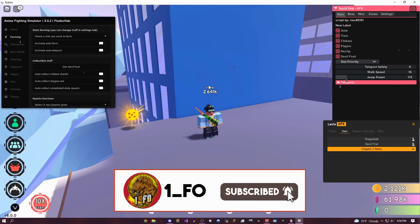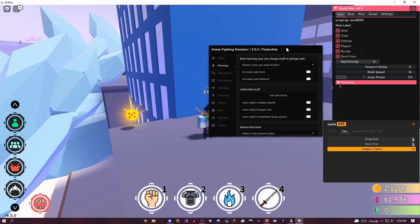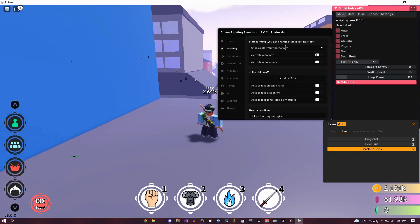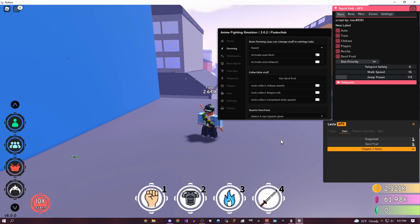Starting off, I'm going to come over here to my favorite GUI, which is called Fludax Hub, and this is probably going to be in the first link down in the description if you're looking for it. I'm going to start on the auto-farming tab — it's pretty self-explanatory, but I'm going to teach you guys how to use it. The first thing you want to do on this page is click on 'choose a stat you want to farm', and I'm going to do sword for now because that's pretty low for me.